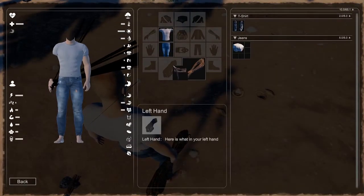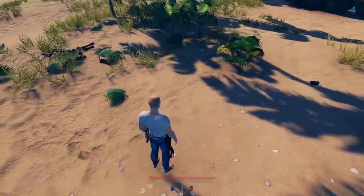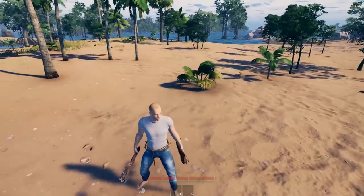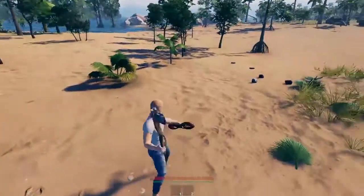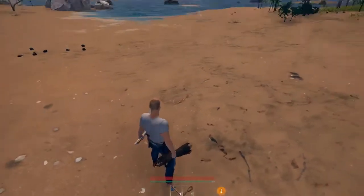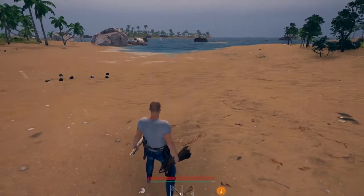You can then equip the primitive belt in the belt slot in your inventory, giving you access to two additional storage slots that can store things like your trusty Celt Axe, rope, and other materials. The primitive belt also gives you access to hotkeys that allow for quicker swapping between tools. Finally, you'll need a torch to walk around in the dark and get things done during the night in Surveiland, which can last quite a long time.